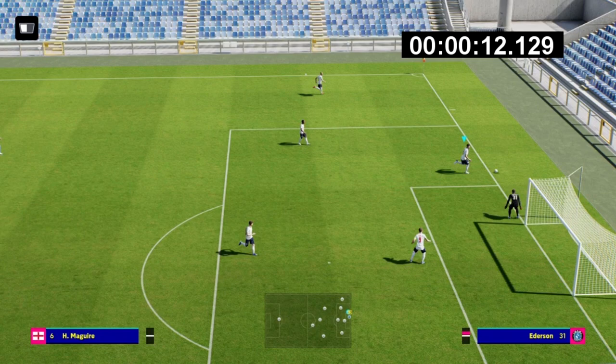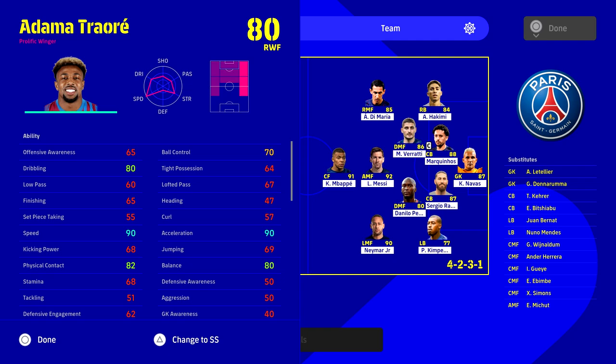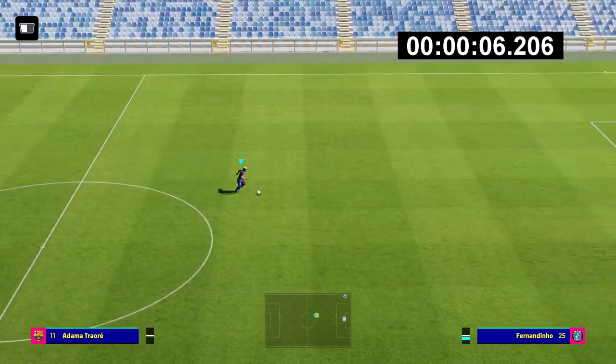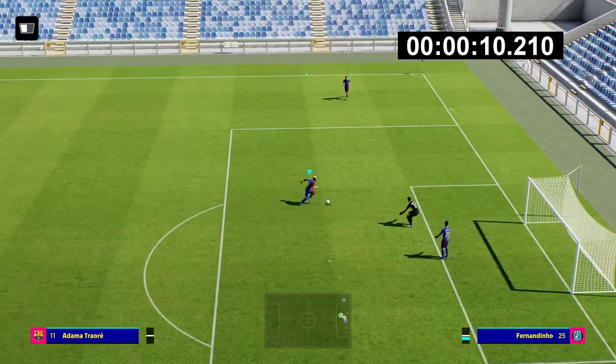We're also going to be looking at things that can affect this, because it's not a simplified way of looking at it. Harry Maguire has 64 pace and 56 acceleration. When you look at a player like Adama Traore who's got 90 speed and 90 acceleration, you'd think there's going to be a world of difference — but there are a lot of different factors. For Adama, it comes into motion, player style, sprint style, and how far they kick the ball ahead.